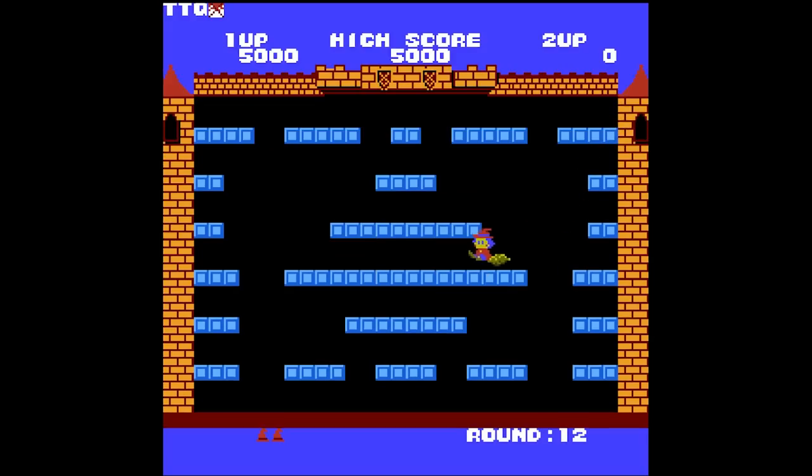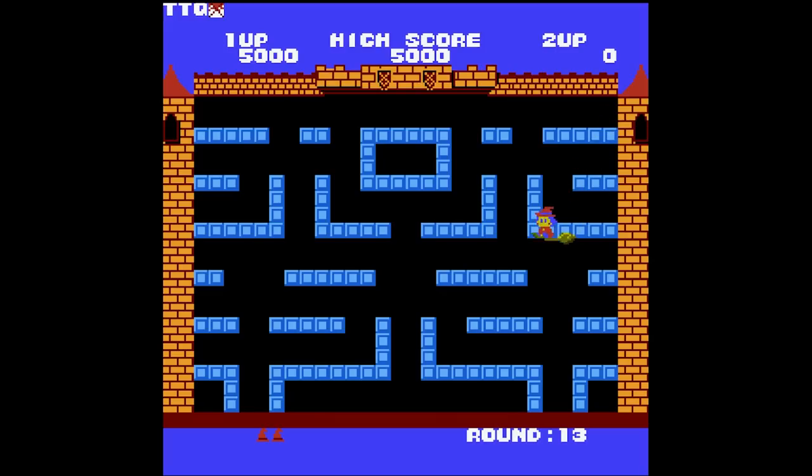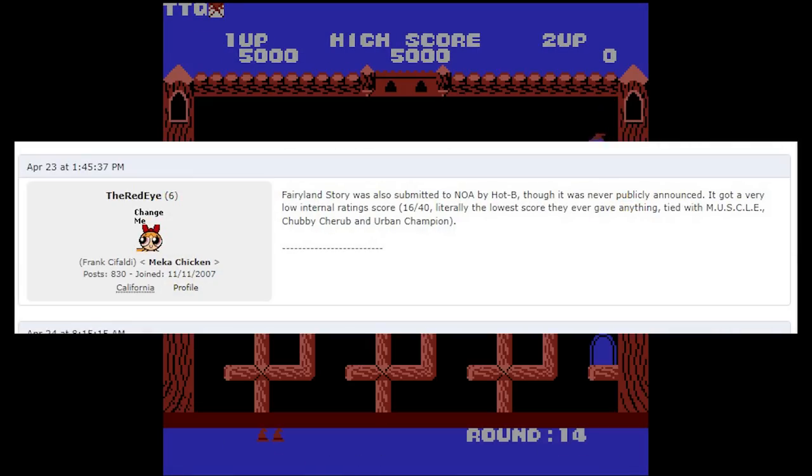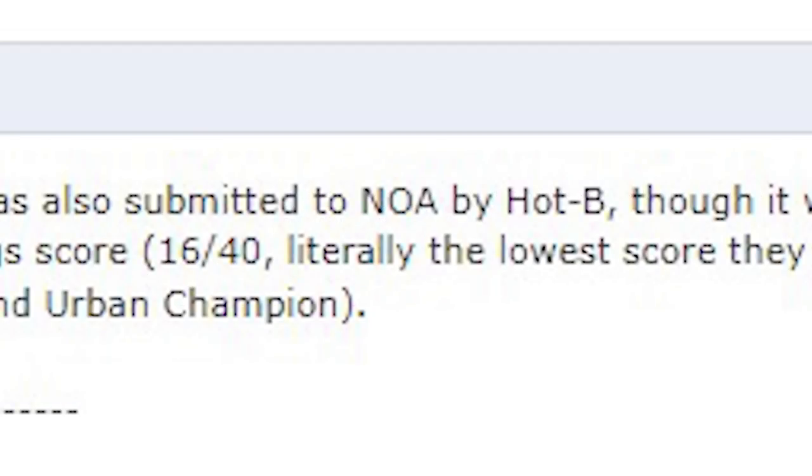Once you got their approval, you could manufacture your game, sell it, and provide it for Nintendo's platform. So in 1990 — four years after our build approximately — Fairyland Story was submitted to lot check, and it received an abysmal score, apparently. That's the rumor anyway: an absolutely terrible score, like the lowest they would give out.